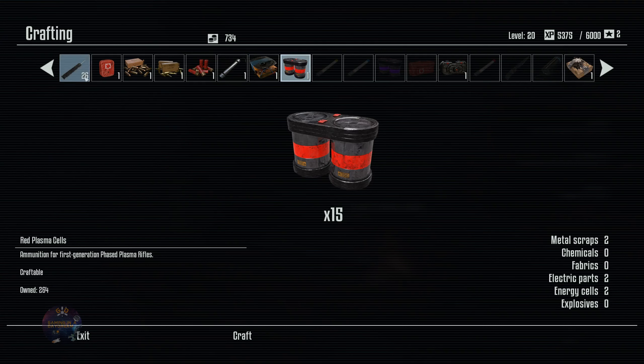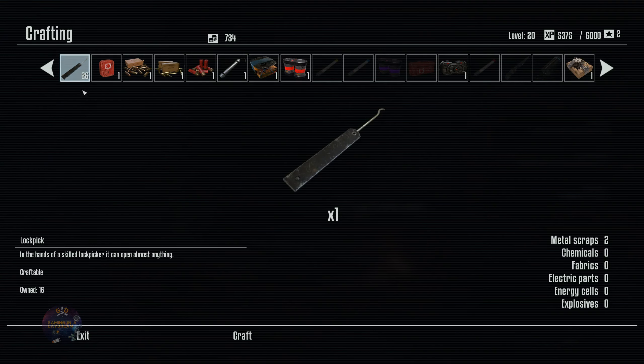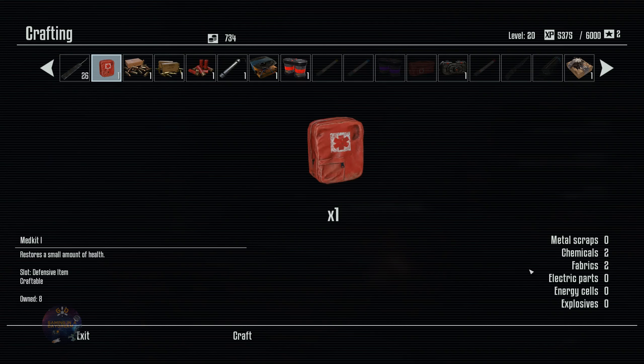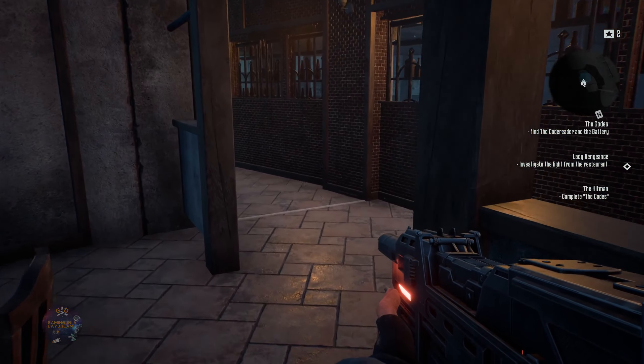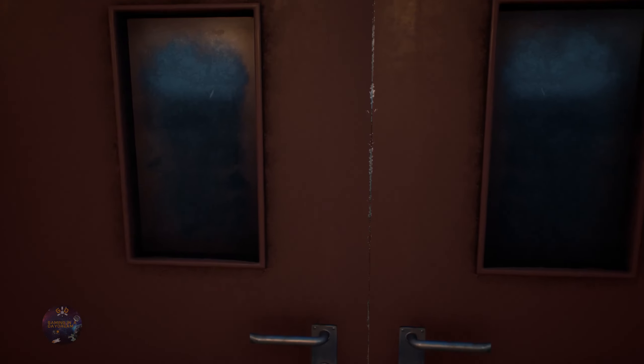How many have I got? 16 — that's fine. This needs chemicals. This needs chemicals too. Energy cells — energy cells is what I need for the knives as well. Anyway, let's go!